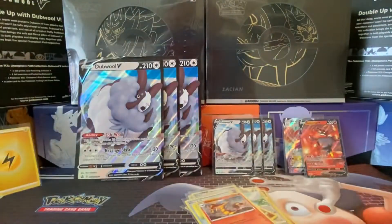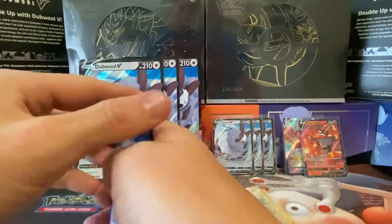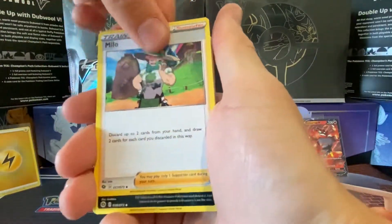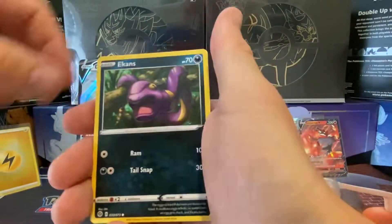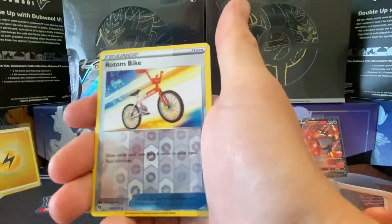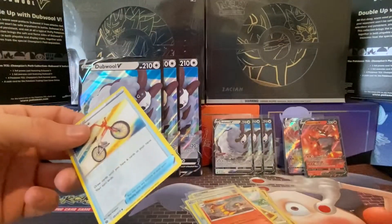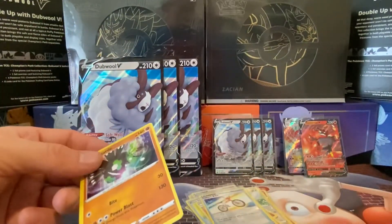Last pack — another Dreadnought pack. Electric energy, Milo, Absol, Grape Ball, Nickit, Ekans, Cufant, Swablu, Vulpix, Rotom reverse, and a Zygarde. Wow. So we've had two boxes and we've got two pulls — this is really bleak.